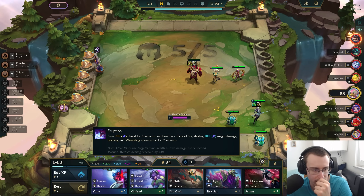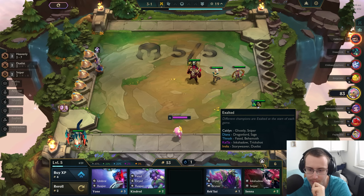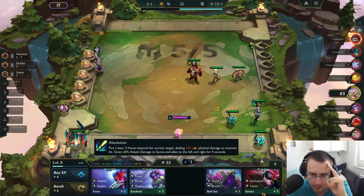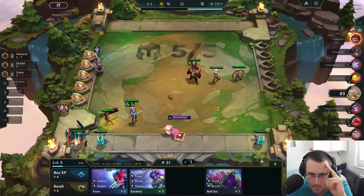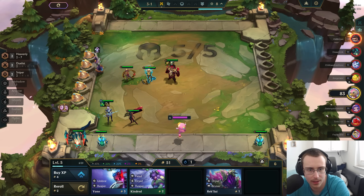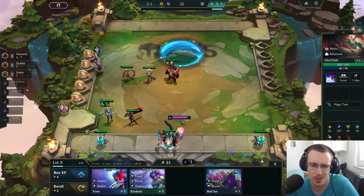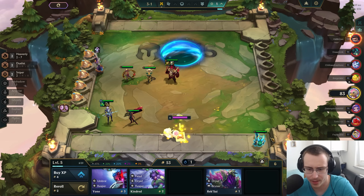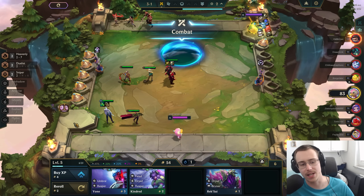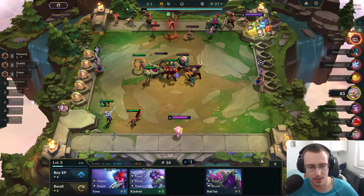Hold on — if I play this I can get an Ink Shadow as well. That is a Cho'Gath. I say it's an Ink Shadow. Okay, I don't want to play mythic. Let's try to get some Ink Shadow stuff going. This guy is level six and hasn't played any items yet, so I'm feeling good.